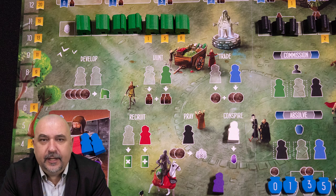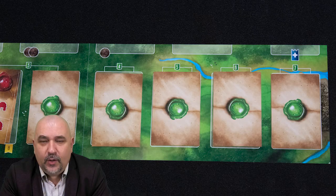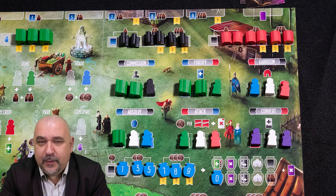Then there is Paladins of the West Kingdom, which many people think of as worker placement. Yes, you have workers and they are a scarce resource, but you only ever place them on your own board, with the exception of very limited contested spots in the middle. For me, that tiny bit of worker placement doesn't necessarily make it a worker placement game — it has elements of it, but it's only a very small part.